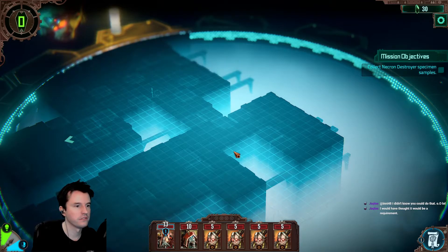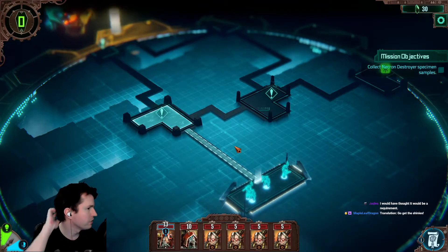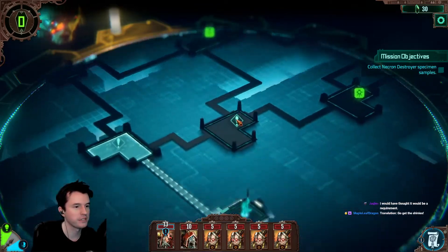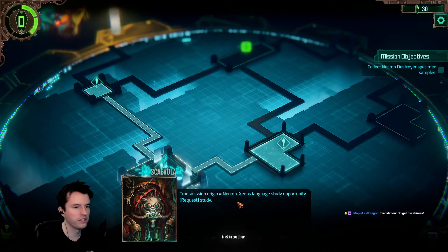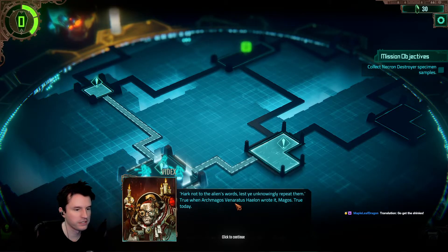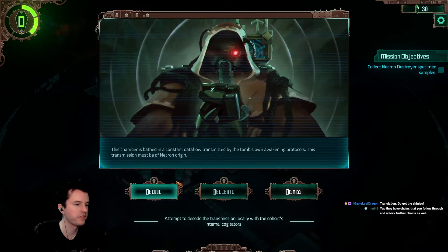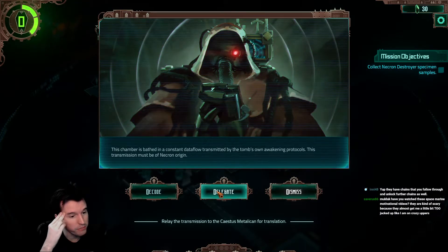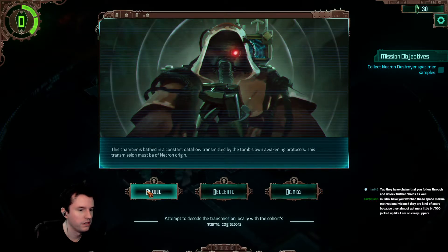The works of the enemy, deployment number two. I'm thinking that maybe each of the people that you can do their quest has a chain — I'm guessing each of them has a chain, not RNG. Only one option for this one. Transmission origin: Necron. Xenos language study opportunity. Hark not to the alien's words, lest ye unknowingly repeat them. The chamber is bathed in a constant data flow transmitted by the tomb's own awakening protocols. This transmission must be of Necron origin. I'm gonna say dismiss it.